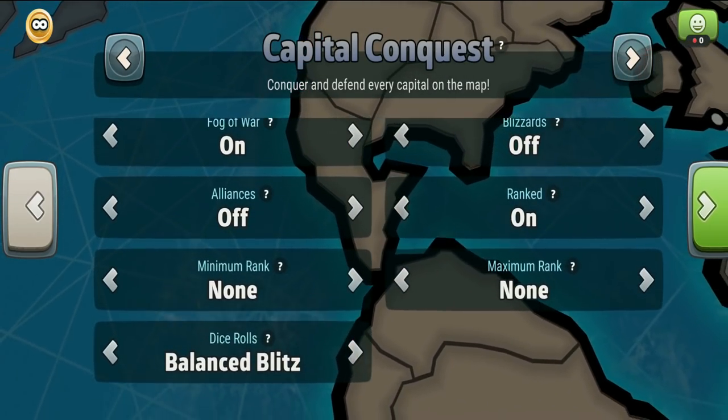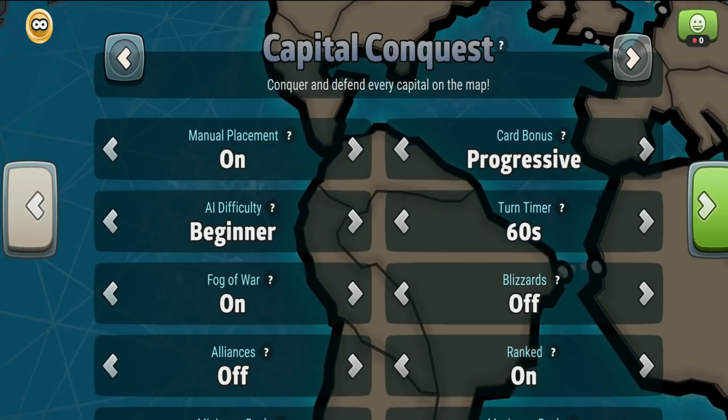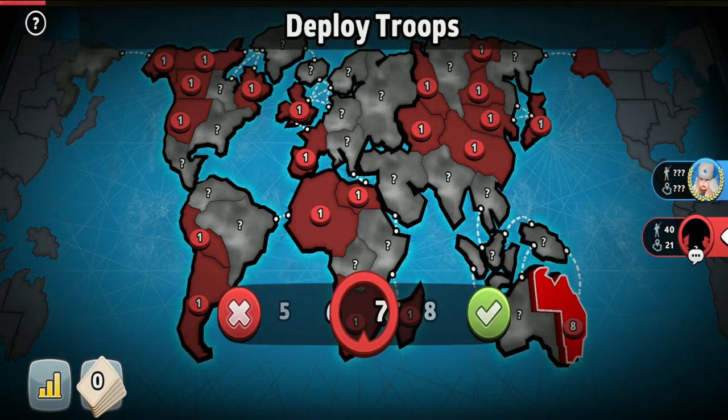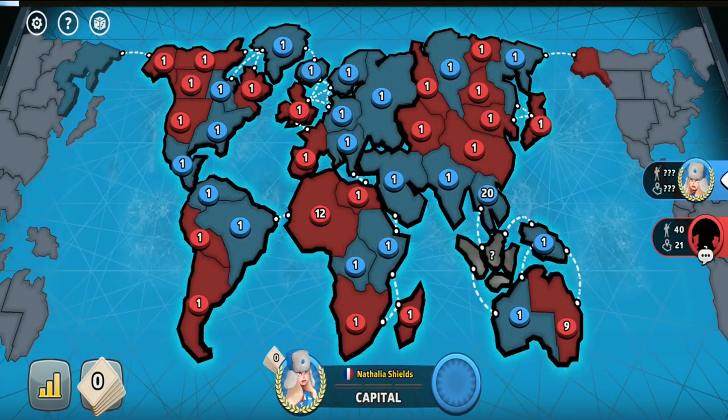In this video I will continue sharing tips and tricks for playing 1v1 games on the classic Risk map. To counter the Siam/Indonesia capital strategy, going second I like to use the Easter Australia capital strategy.